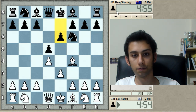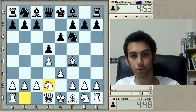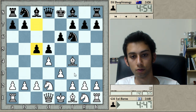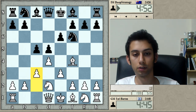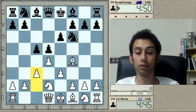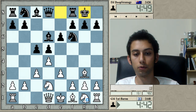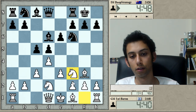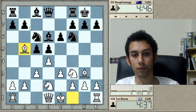Playing the London system — I can't really say why, but let's see what happens. Just going with some logical moves. There's actually a lot of venom behind the London system, as opposed to what many people think. This bishop on c8 is especially weak in this type of position, so it's important for black to be careful.